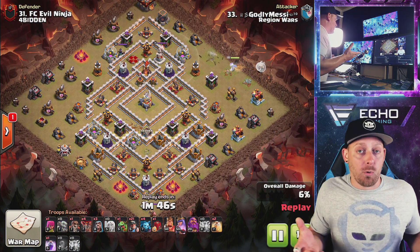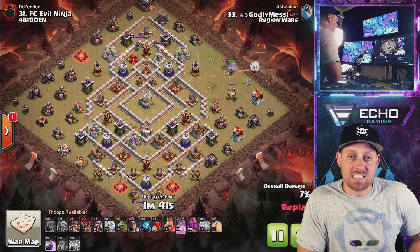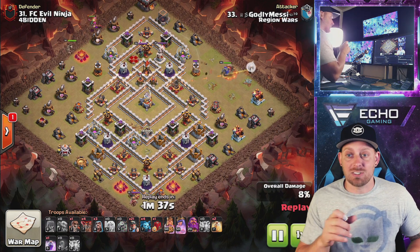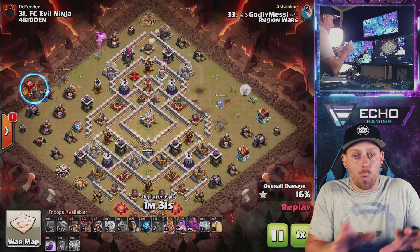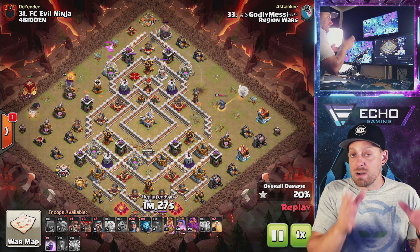At this point in time, you don't have to deal with any clan castle troops defensively within this attack. Nothing will come out of that CC because there is no clan castle. Now you're going to be funneling some things down with the Queen. The Siege Barrack is coming in, and notice the Siege Barracks was deep enough to not be targeted by any defenses, so you don't have to put a tank in front.